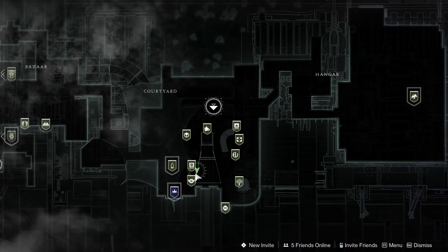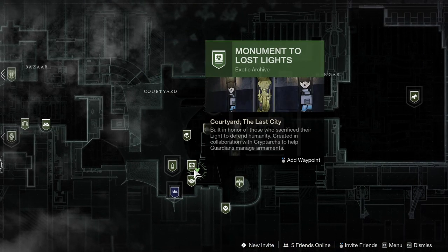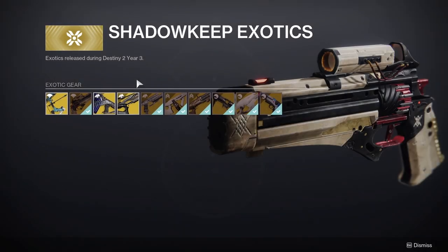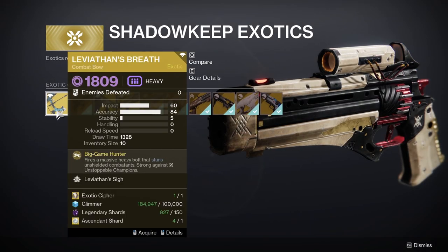To get the Leviathan's Breath exotic bow, you will need to go to the exotic kiosk which can be found at the tower destination beside the vault. When you get here you can click on the Shadowkeep option and here you will be able to purchase the Leviathan's Breath. This exotic will cost you one exotic cipher, 100,000 glimmer, 150 legendary shards and one ascendant shard.